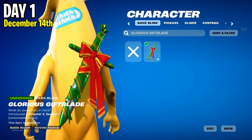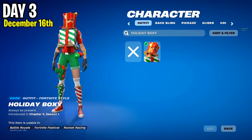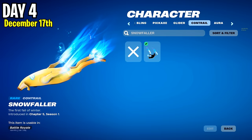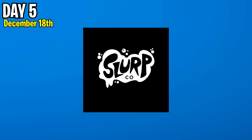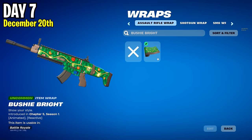On day 1 you'll be unlocking the glorious Gift Blade Backblade, on day 2 the GG Chilled Emotica, on day 3 the Holiday Boxy Skin, on day 4 the Snowfather Country, on day 5 the Slur Banner Icon, on day 6 the Elite Servo Glider, and on day 7 the Bushy Bride Wrap.